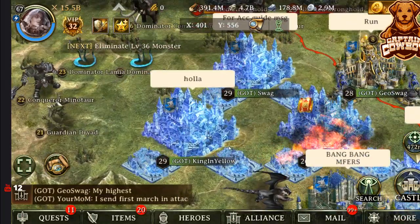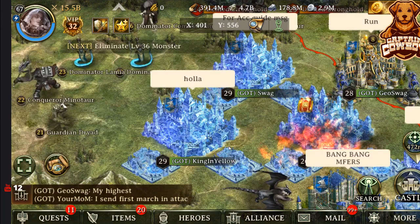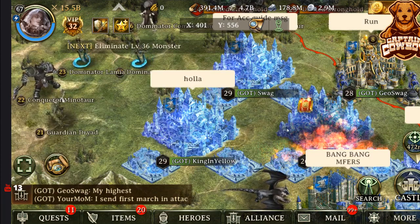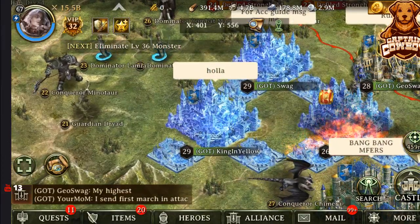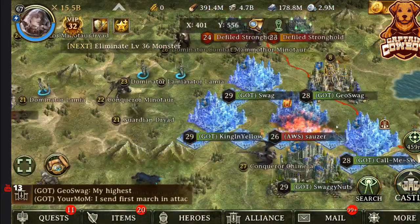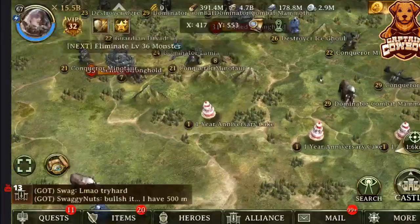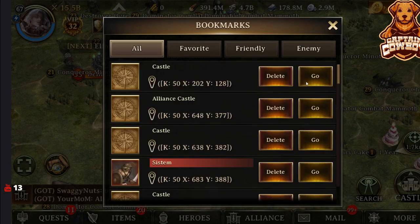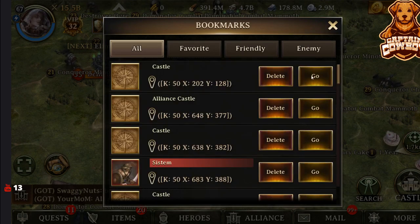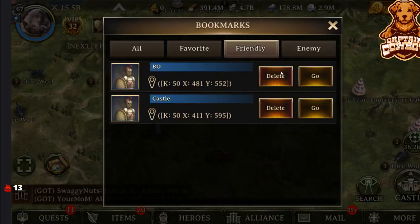We can also obtain the Ice Castle skin for a 30-day period. A bunch of people have this right now — it's a really beautiful castle skin. There's also the Rose skin, which you can obtain as well simply from just signing in every day for our one-year anniversary.